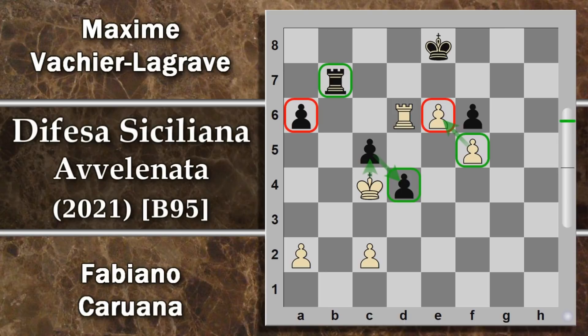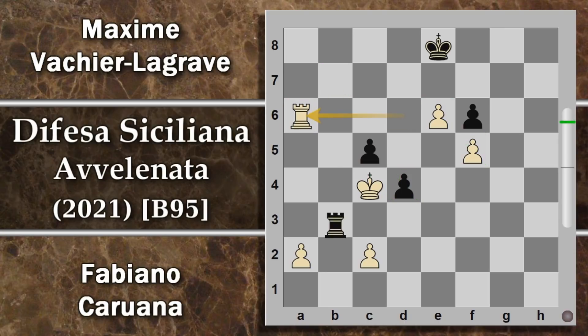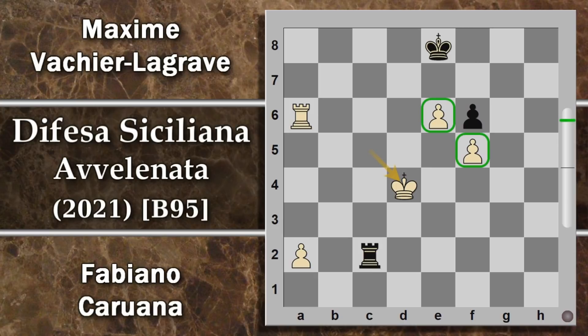Il nero può far fuori questi due pedoni, la torre attacca questo, il nero non sta attaccando niente. Questo pedone è il più forte e ben difeso, le speranze per il nero sono ridotte al lumicino. Quindi torre per a6, torre B2, ora uno di questi due pedoni probabilmente cadrà. Poteva il bianco continuare a difendere, ma tanto vale catturare c5 per poi far fuori pure d4. Con due pedoni di vantaggio, questi due si sostengono, il bianco ha veramente gioco facile. E Maxime Vachier-Lagrave è stato costretto alla resa.